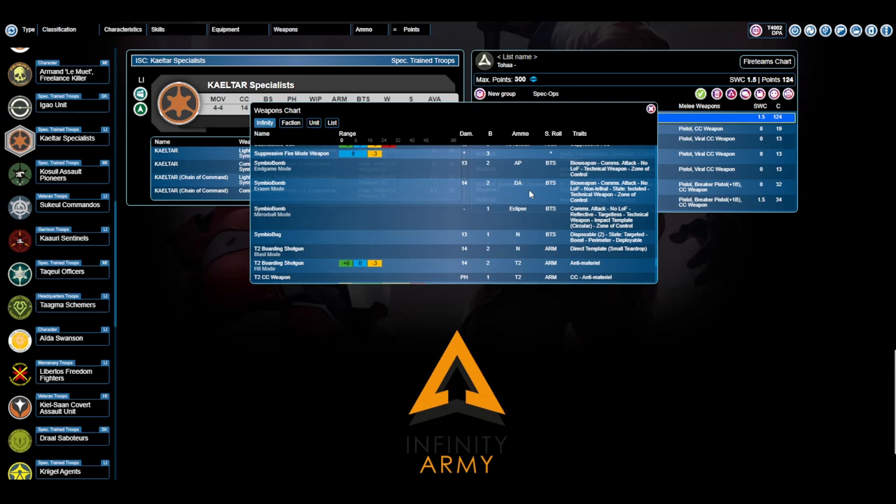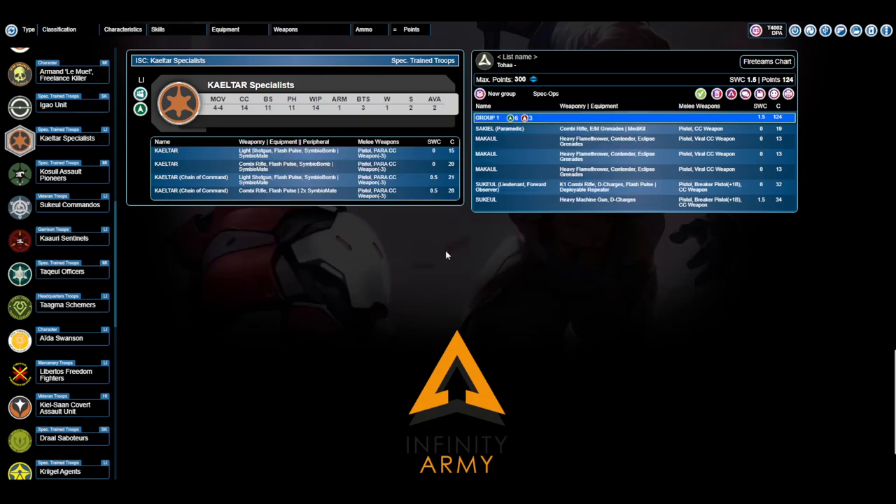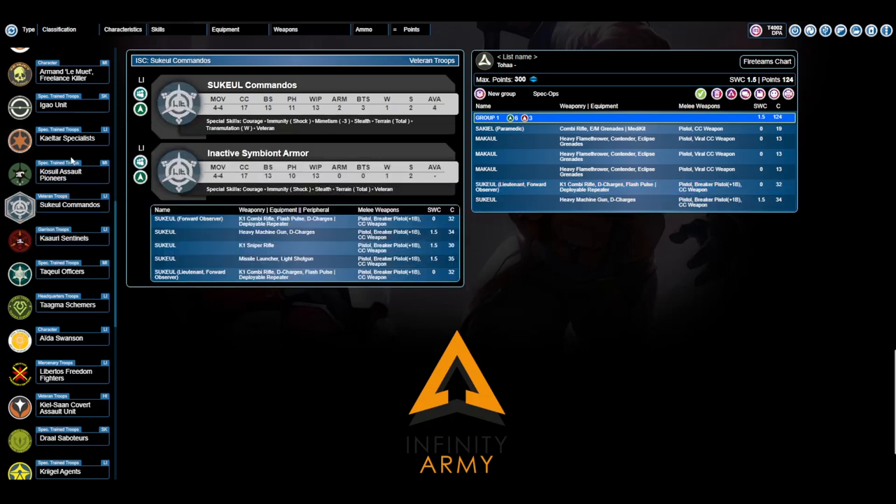It stops enemies coming at you in their tracks. Mirror Ball is your second option for blocking line of sight and allowing you to go to parts of the board that your enemy may otherwise have guns pointed at. It doesn't matter if they can't see you. It's very good when you have models that don't have much in the way of close-range defense like Sukiuls — they don't have template weapons or great CC. But if you're able to make a reaction with a Symbiobomb before the opposing trooper closes in, you can probably stop them in their tracks. Kaltars are great. And look at that: Chain of Command for 21 points. That's amazing. I want five of these — unfortunately you only get two.